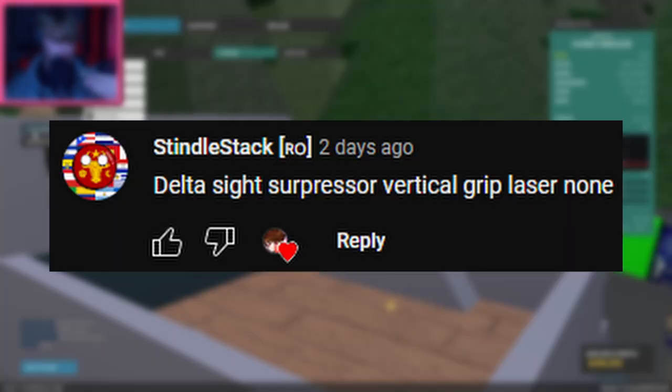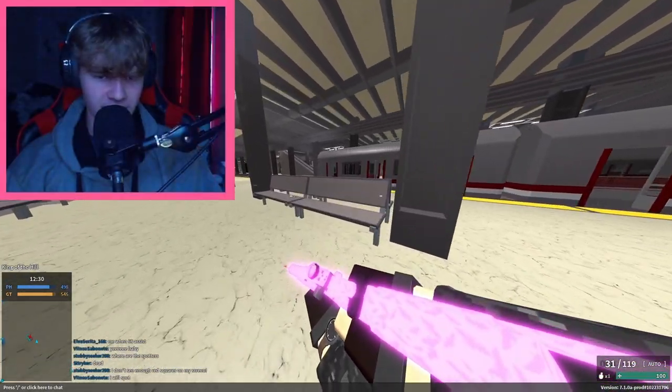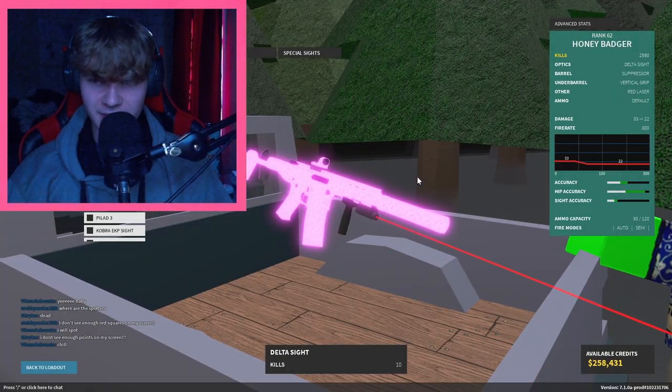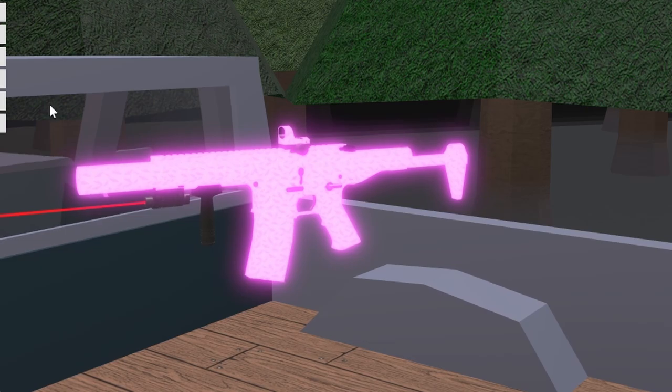Next is from Stendlestack, I think that's right. Delta Sight, Suppressor, Vertical Grip, Laser, and None. So we have a little bit of a budget setup here — nothing wrong with that. This is actually one of the better budget setups I've seen, but honestly I would just not even use a suppressor, just use default.